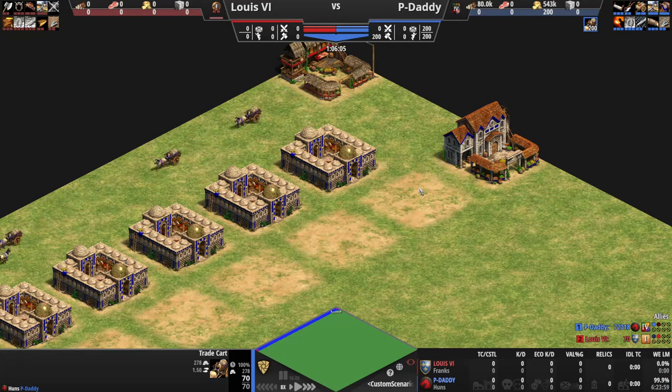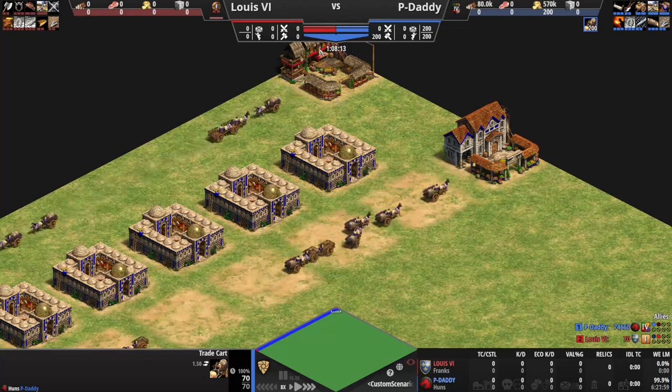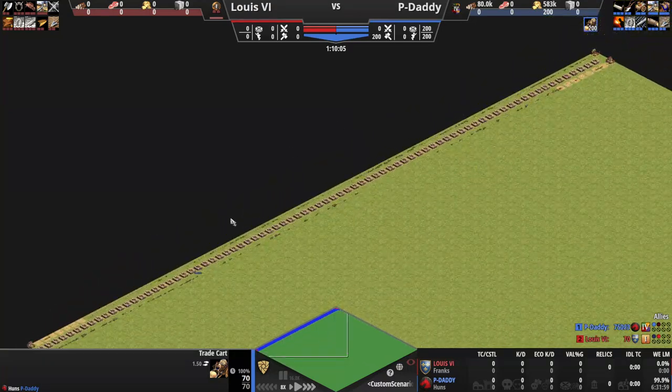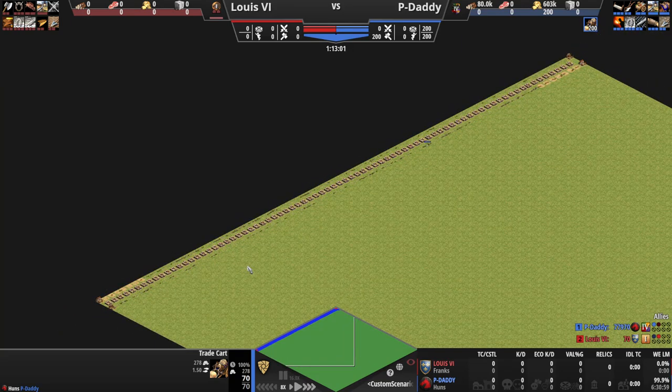I'm not actually doing all the labor-intensive stuff — I just kind of let this run. But if I had clicked them over every time they were empty, that would make it go even faster and could potentially halve the time. One more thing we could have done is repeated the sequence over and over, or had 500 pop. I figured 200 pop is what ranked games are actually at, so that's the setup.